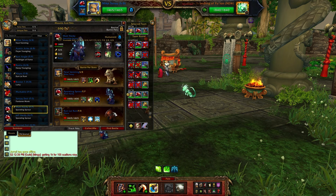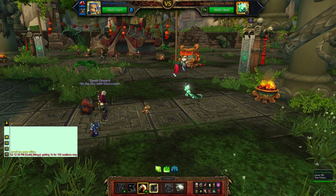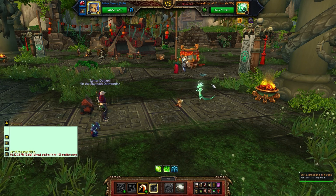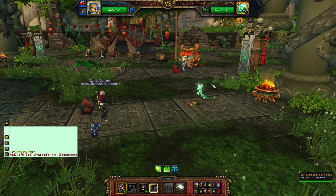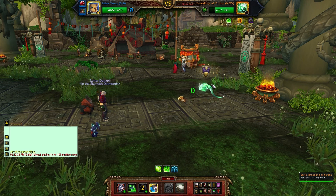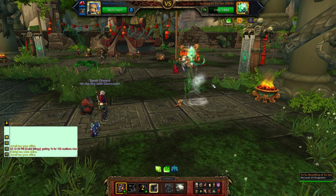So we are using the Good Isle Vermiline, we are using the Sporgling Sprout and the Kunai Runt. And this team actually posed me very well. The Vermiline himself pretty much killed this guy in one go. So what you are going to use for the Vermiline is the Backflip Kick because it is the most important attack in this fight as you will soon see.